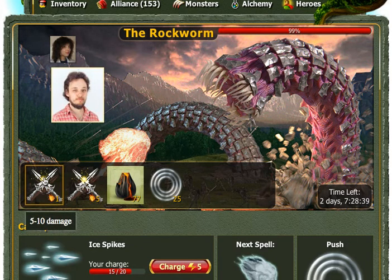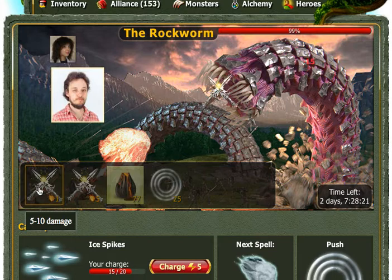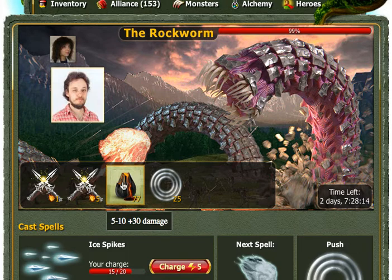Basic attack deals some amount of damage and requires one stamina. Advanced attack requires more stamina and deals more damage, but the Rockworm fights back and deals much more damage than the basic attack. We can use boosts such as lava potions, daggers, arrows, and so on.